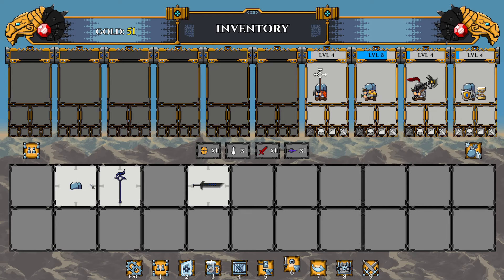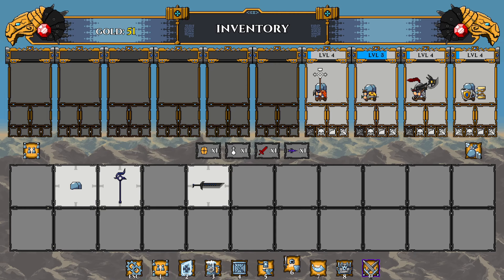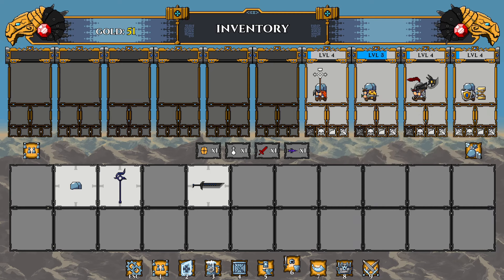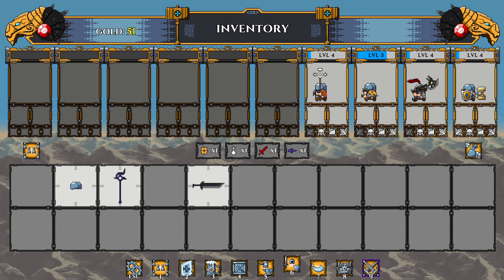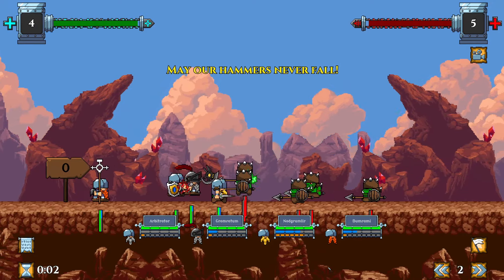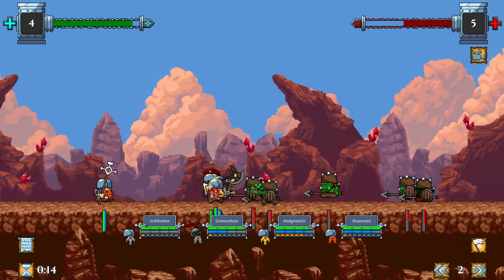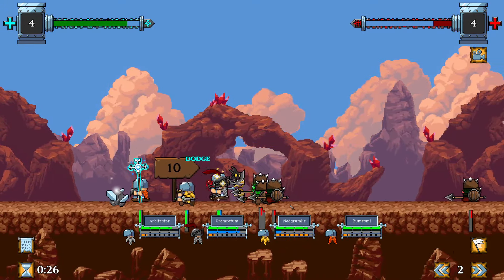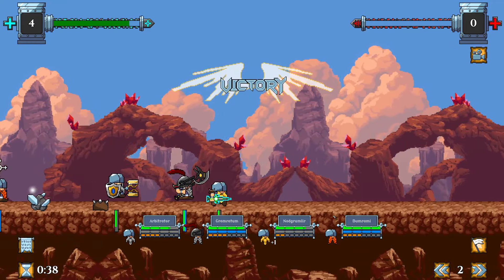Yeah, we'll get to the set differences as we go. We're just crushing off the bat. You can see the slower guy, Arbitrator, who's gonna be our tank throughout — he's just our hero today. Arbitrator runs the slowest so he's always bringing up the rear as the tank of the troop.